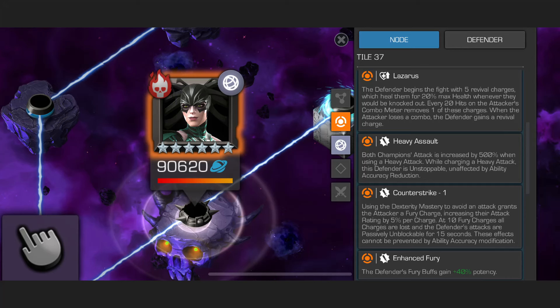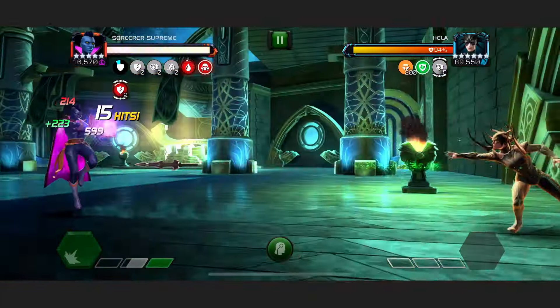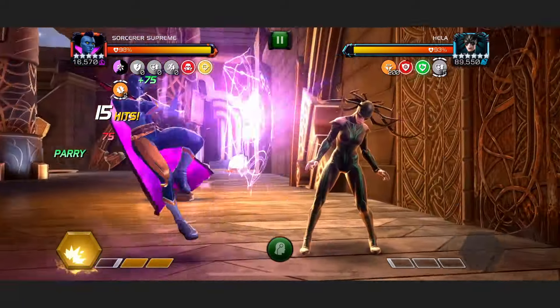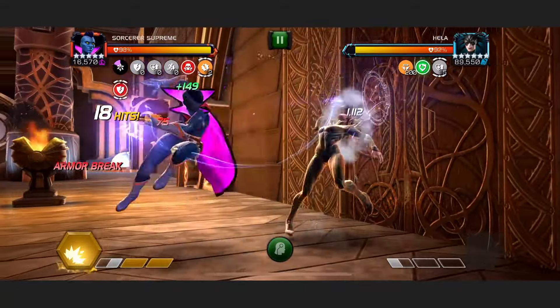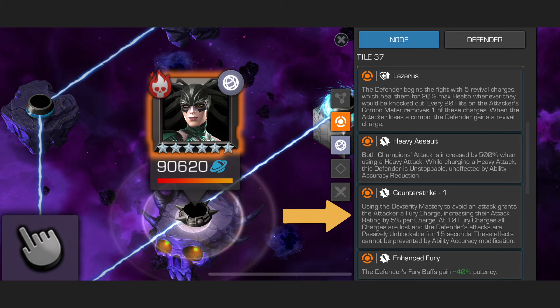Our major nodes here are Lazarus, Heavy Assault, and Counter-Strike. Counter-Strike will give you a small Fury passive each time you dex an attack. Once you get to 10 Furies, they are all removed and the Defender will go unblockable for 15 seconds. You're pretty much guaranteed two of these Furies on Hela's Special 1, so just keep track of your passives, watch out for the unblockable, and this really isn't too bad. If she does go unblockable, play passively and carefully — it's only 15 seconds. You should be fine.